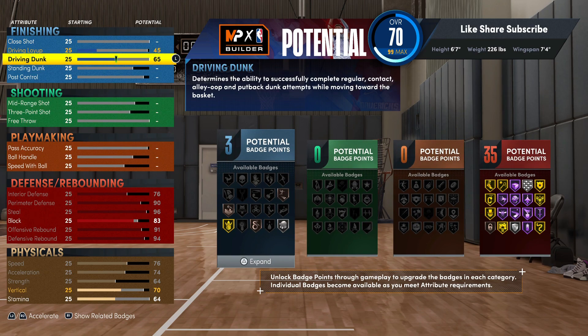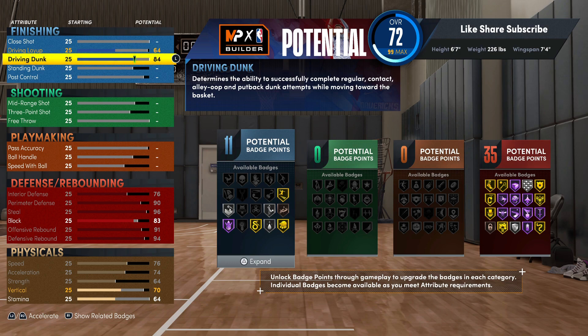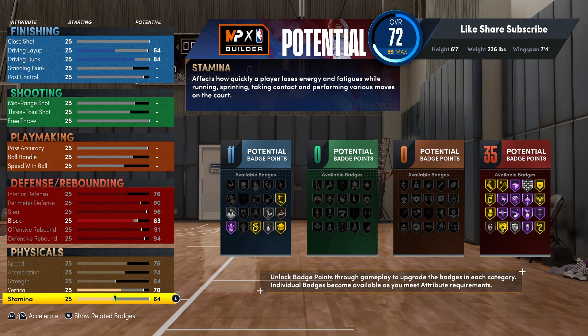For your finishing, your driving dunk you want to go 84 — so the pro contact dunks, you want 84. Your vertical's gotta be 70. Let me double-check that because there's a lot to remember in this game. Yeah, 84 driving dunk and vertical gotta be 70, for a fact. I had to make sure because for big man contact dunks the vertical's gotta be 75.